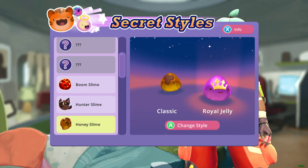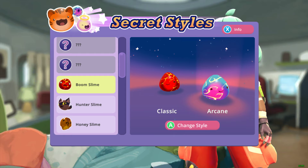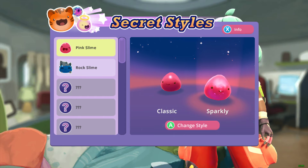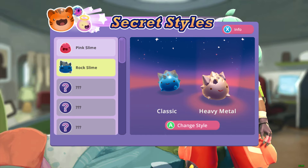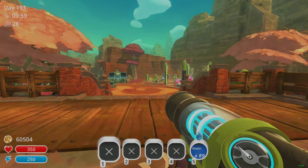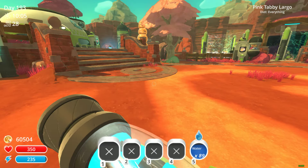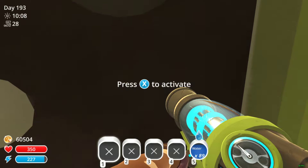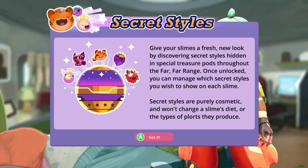Change style — ooh! That's actually pretty cool. I want to keep the Hunter Slime Classic — or Cheshire, because oh my gosh, it's so cute. And the Boon Slime — I like the Boon Slime how it is. So I'm going to guess that Angelic Slime up there is going to be the little bug things. Heavy Metal is pretty cool — that's a funny name. Heavy Metal. Sparkly — I like the Sparkly, it's a lot more decorative. I want to show you the picture they gave me. Secret Styles — you press Info. See? That's how I know.